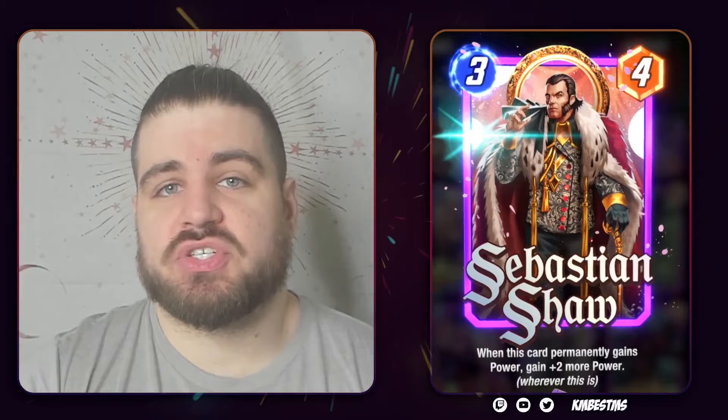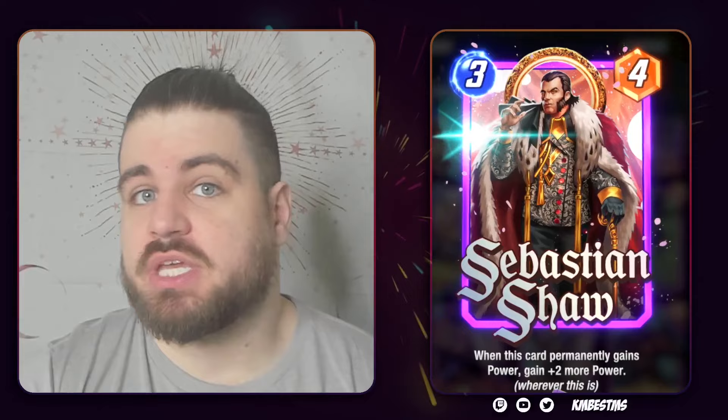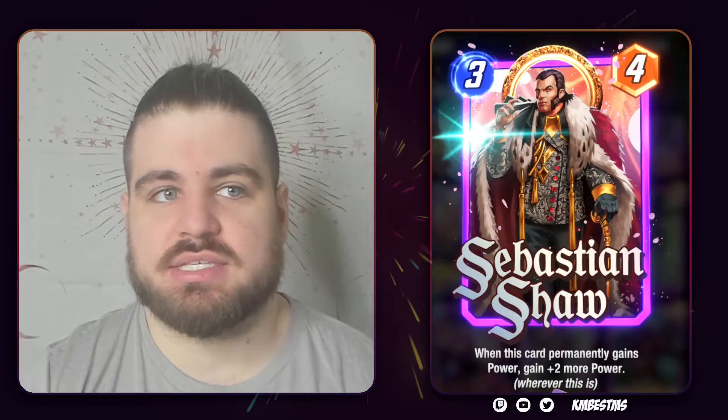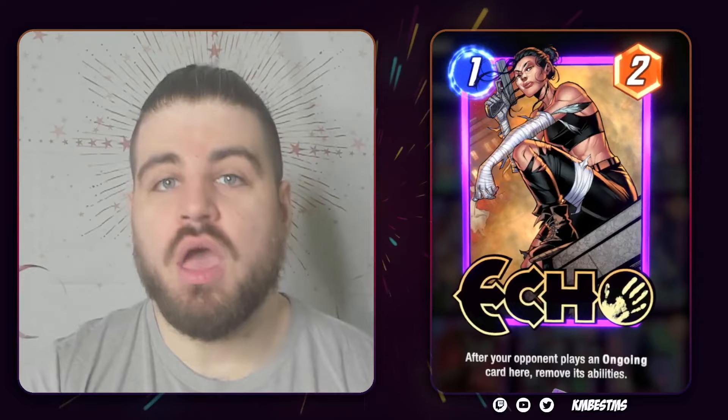Alongside Red Hulk in the caches is Sebastian Shaw. Sebastian Shaw is a card that is only played in Silver Surfer, and you should only get it if you plan on playing Silver Surfer. There has been some movement toward Surfer being good again — I've seen good players like Yo Woody and Tanjo playing it — but there's no guarantee that will remain true. Unless you are playing Silver Surfer and it's good when you're opening these caches, this guy is not a draw.